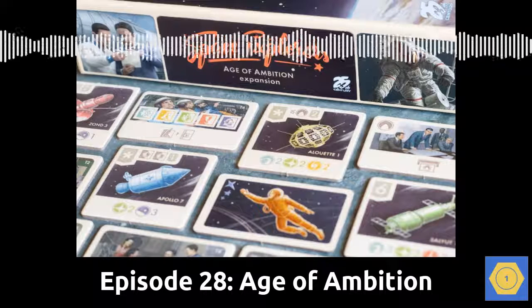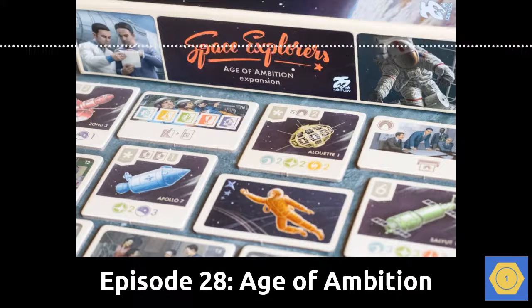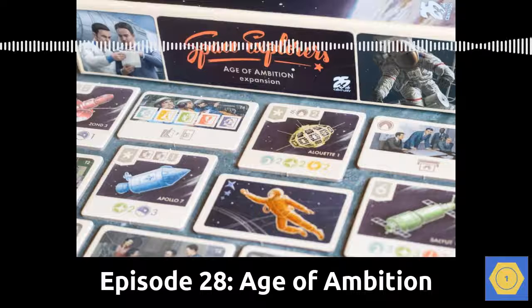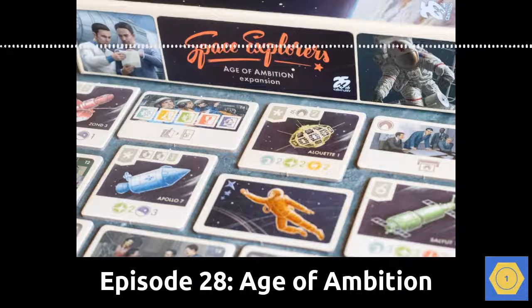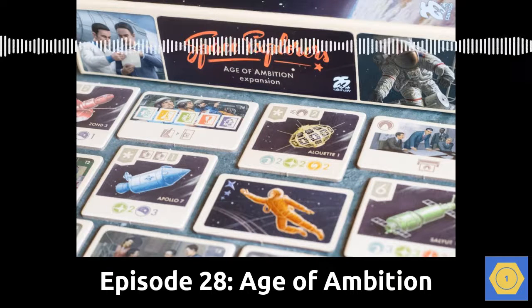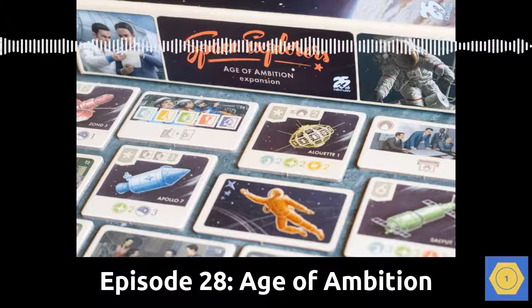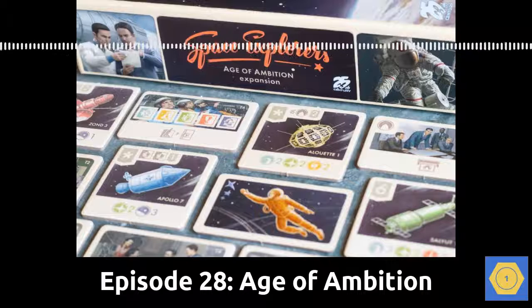Age of Ambition continues the base game's stylish 1960s Life magazine vibe with illustrations of space program leaders and new missions from Japan and France and crises that set back your exploration. There's an Apollo 13 or For All Mankind look and feel to the game. Age of Ambition features seven different modules, any of which can be added to the base game to give the game a new feel. Some of the modules just tweak the game a little bit, while others change the game mechanics significantly.